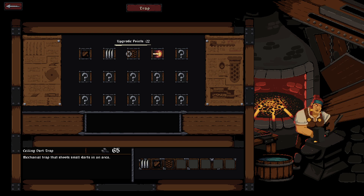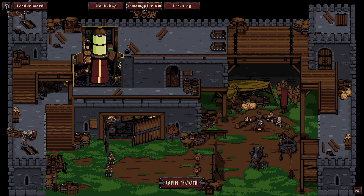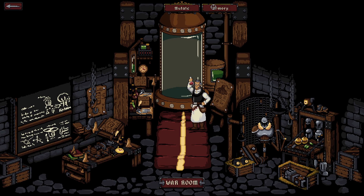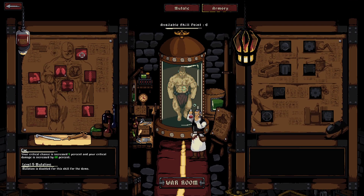Upgrade points: 22, 25, 35, 65, 65. Okay, so that's everything I got. I can increase my critical chance. Critical damage is increased by 60% at level 5 mutation.